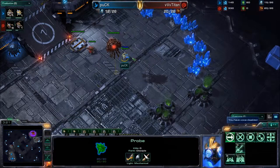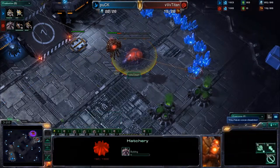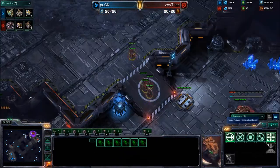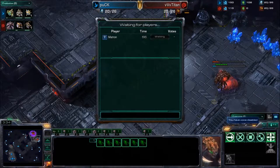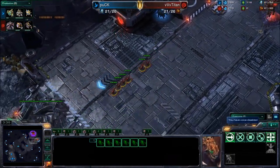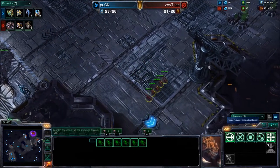Once Titan sees that Puck is not fast expanding, he might throw down the gas and might not get that third quick hatch. Now we have six Zerglings on the field — a little bit more than expected. Normally there's only four on the field at any given time. The Zerglings now make their way out; they're going to try to catch up to that one probe at the Xel'Naga Tower.